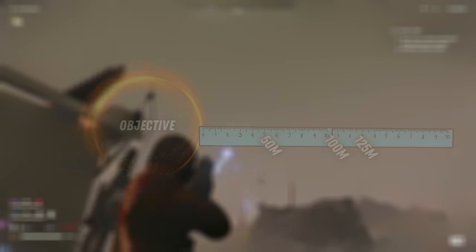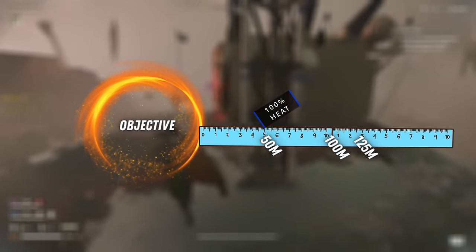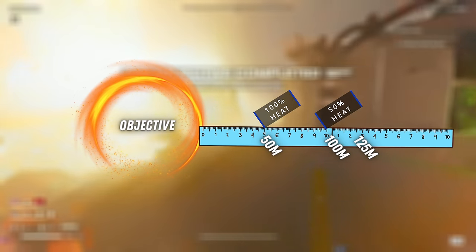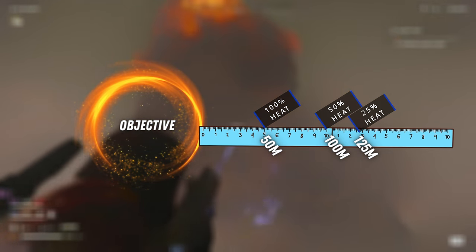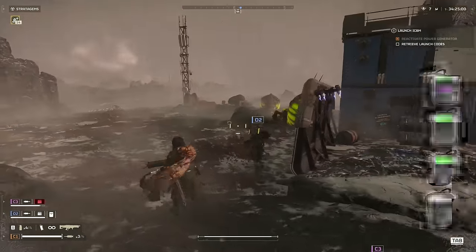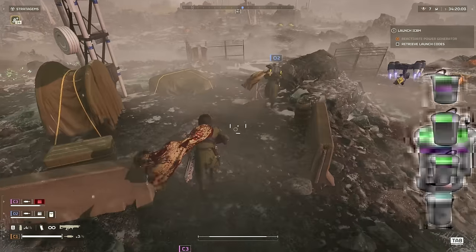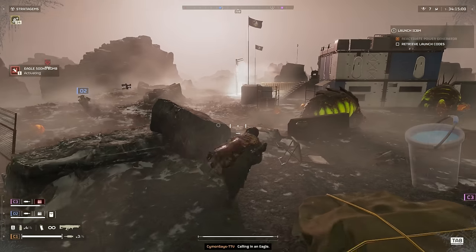The closer you are to one of these objectives, the more heat you generate. For example: if you're within 50 meters of the objective, you'll generate 100% of the available heat. At 100 meters, you'll be generating 50% of the max heat. And if you're within 125 meters of the objective, you'll be generating 25% of the max heat available. The heat generation can never exceed the maximum threshold, and every player has their own heat bucket. But when all players are close together, they are calculated as one bucket instead of four.